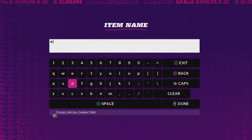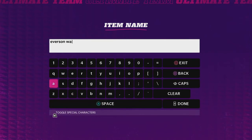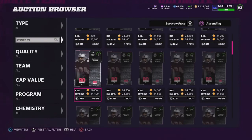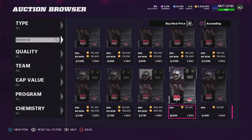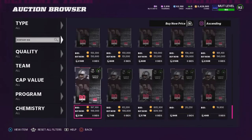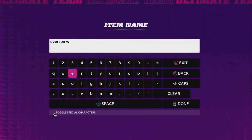Next card — Everson Walls. His power-up is going for 95k. That's a very, very good price. And then his actual card is going for 800k. You can probably sell him for 700k, so it's not bad.